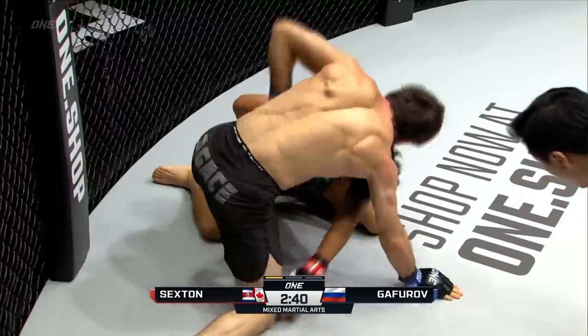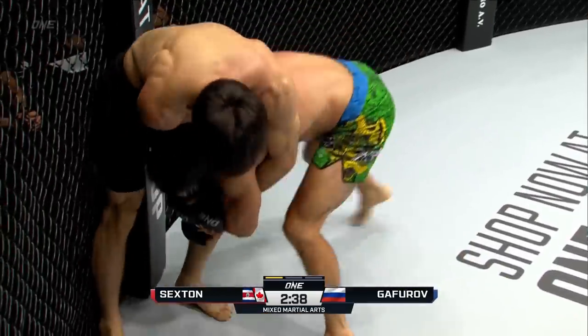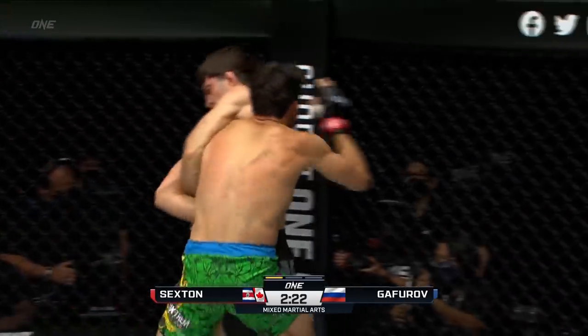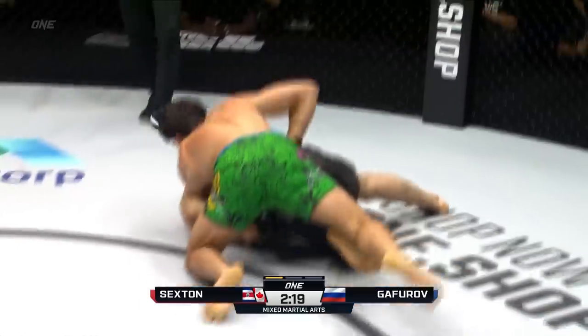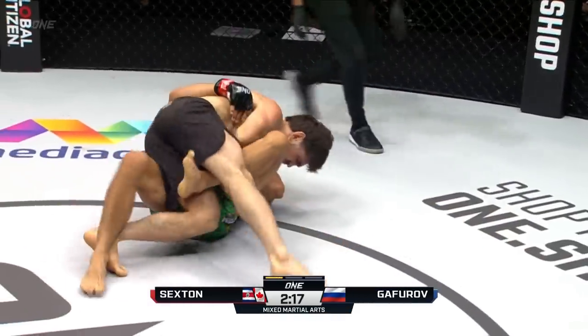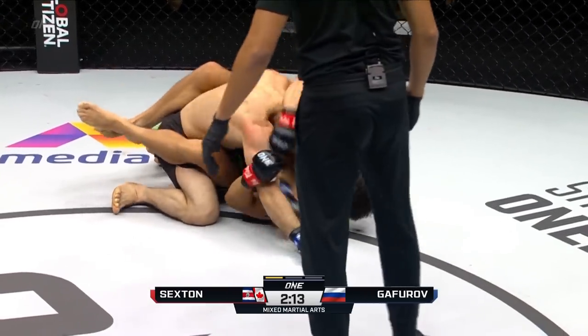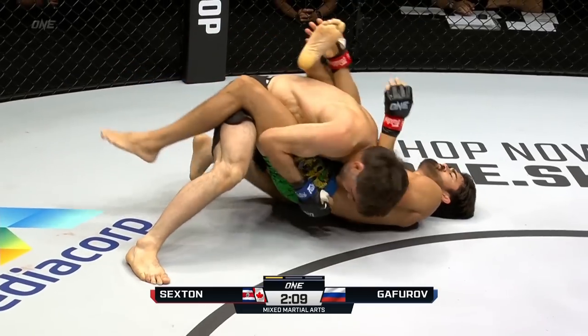Gaforov's got a head right here, looking for a possible guillotine. Way back up — let's see what he can do with a single leg. Pops it out, looks like Gaforov's going for a Kimura. He's got the grip, uses it for a sweep, ends up on top — beautifully done. He's still got that Kimura locked in, then chooses to abandon it and just settles back. That was nice.